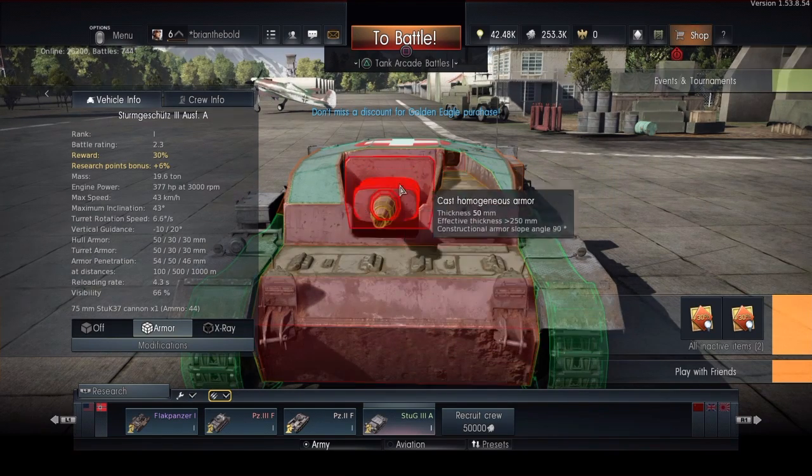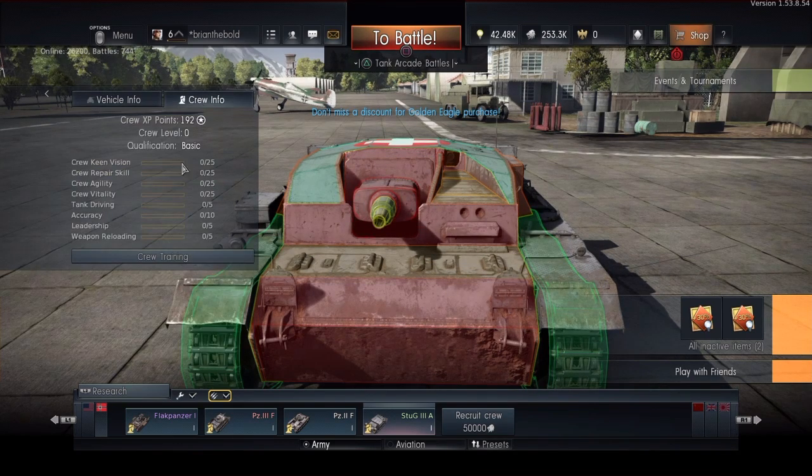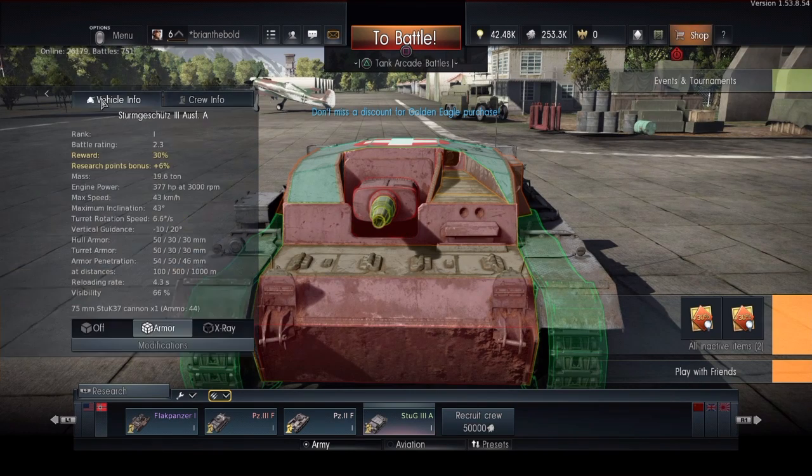Try not to shoot at the thick parts of the tank, but in arcade modes you can see the weak points. The crew info is nothing because I don't have anything for crews, so let's go back to vehicle.